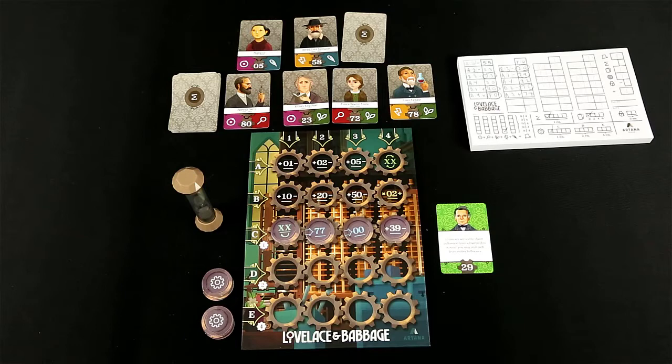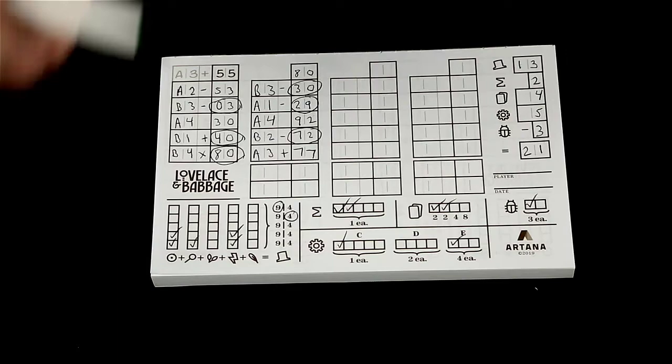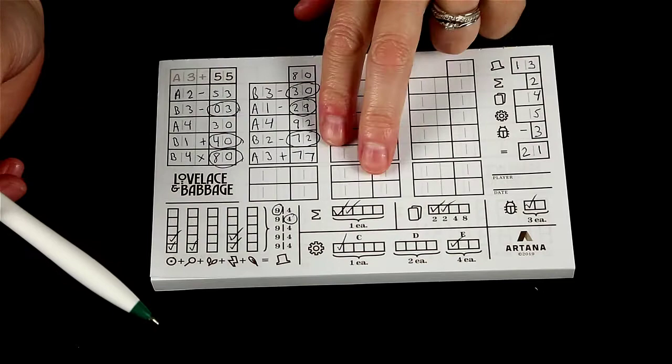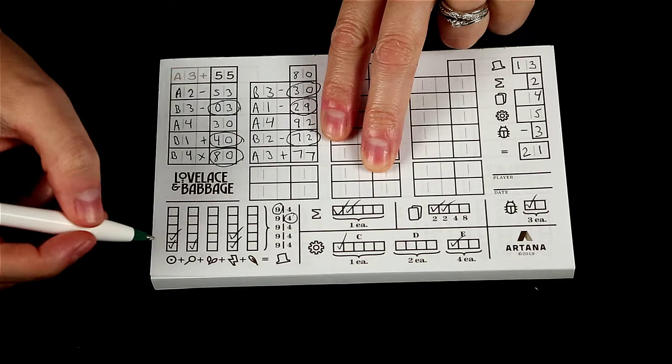At the end of the resolution phase, you will proceed either to the next round or to end-game scoring. So after all four rounds, you proceed to the end-game scoring. For sake of example, let's just assume that I have filled in all these programs here and this was my end result.